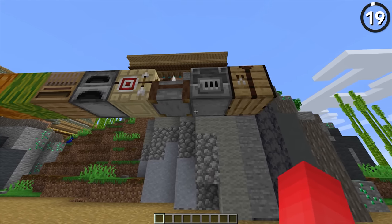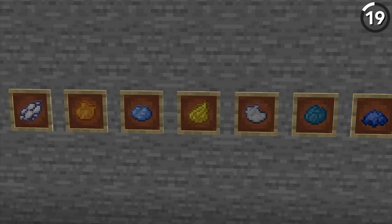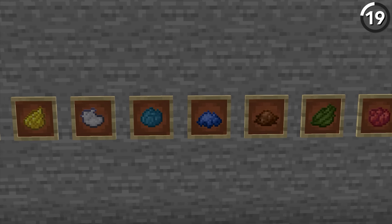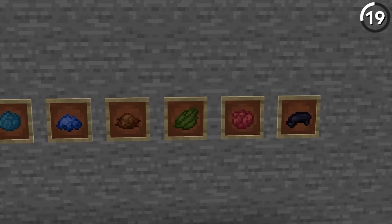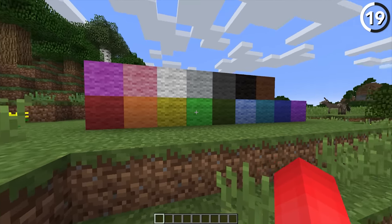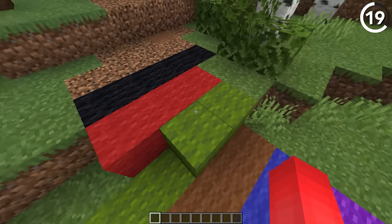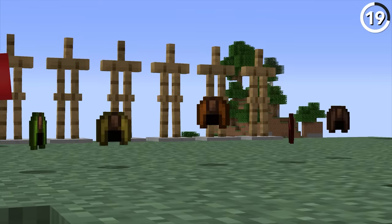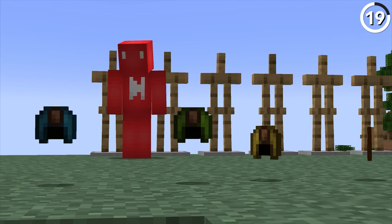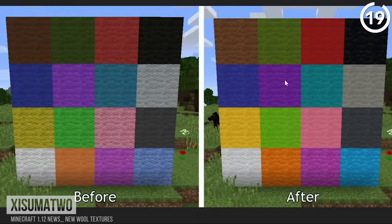Minecraft's textures have changed a lot over the years, and one of the most notable is the old wool colors. While the dyes we use on wool haven't changed as much, we've had three different variations of how our wool blocks look — before 1.4.2, before 1.12, and how they look today. While I get making changes to the other textures, I do think some of these colors should still have their chance to shine. Maybe if we had a feature like how we dye our leather armor, that would be a good middle ground — keeping the colors we're used to while gaining the colors only some of us remember.